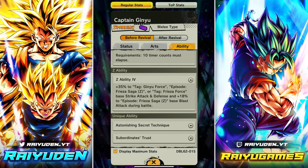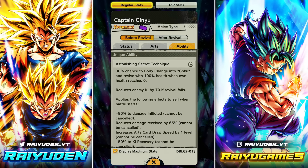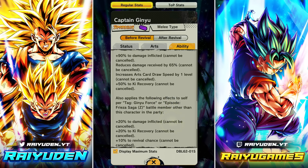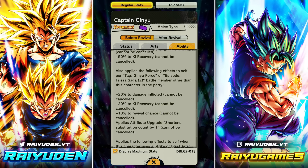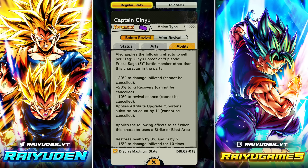Z ability: 35 to Ginyu Force, Frieza Saga, or Frieza Force base strike attack and defense, with an additional 18 blast attack if you are Frieza Saga. Passives: by default he has a 30% chance to revive into Goku — heal 100, reduce enemy Ki by 70 if the revive fails. When battle starts: 90 damage inflicted, 65 reduced damage received — so 60 has been kicked off the average and we're now up to 65. Card draw speed with 50 Ki recovery, and per Ginyu Force or Frieza Saga battle member other than himself: 20 damage inflicted, up to 40 total, plus 20 Ki recovery, 20 revival chance, and up to minus two sub count.